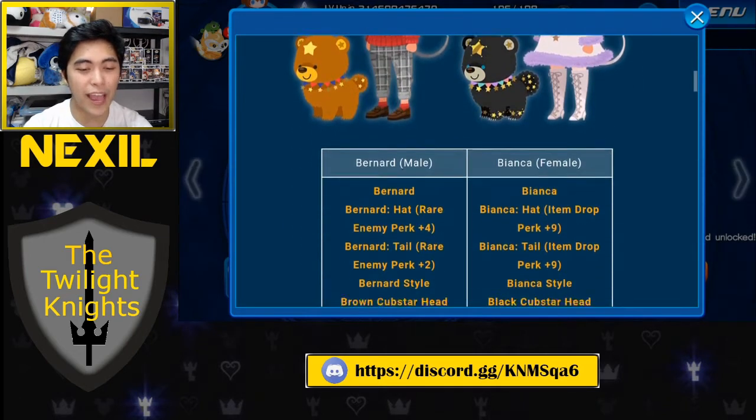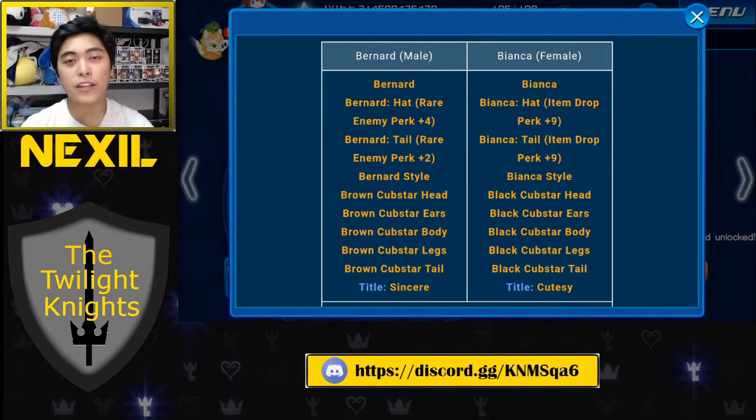Looking at the parts: if you're a fan of the Rescuers you might be happy about this, and then sad about the cost. The first thing to notice is that the male and female avatar boards have two very different sets of perks. The male parts come with the hat, which gives rare enemy perk plus four, and the tail, which gives rare enemy perk plus two. These aren't exactly new perks — it's pretty standard to have the hat piece be plus four and the tail piece be plus two.